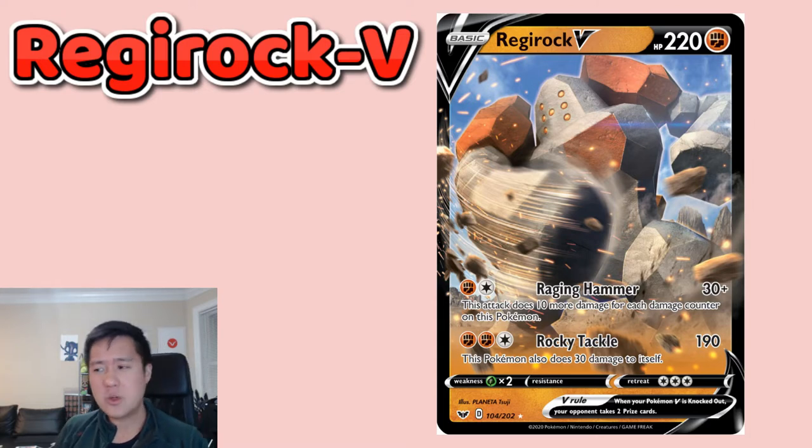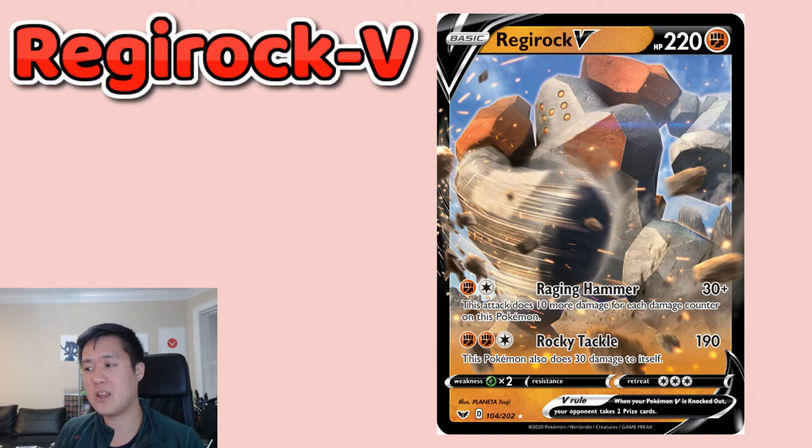Rocky Tackle costs three energy and does 190 damage, but does 90 damage to yourself. You could throw out Regirock after your active gets knocked out, do 190 hopefully knocking them out, and with 190 HP remaining, if they can't one-shot it, your crack-back will probably knock out whatever they toss out next. Regirock V isn't the most exciting thing, but I feel like it's going to be effective.